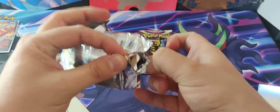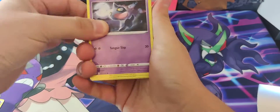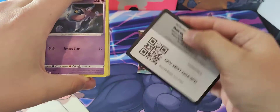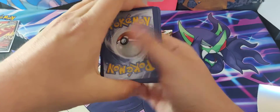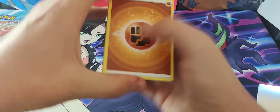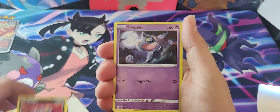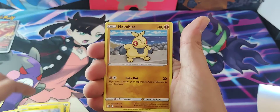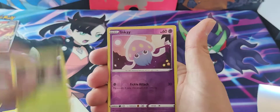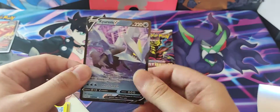Box of Disaster — that's what this is at this point. Pack 4 Lost Origin: Stunfisk, Snivy, Shuppet, Murkrow, Electrike, Kubfu, Phantump, Reverse Inkay again, and a Kyurem V.